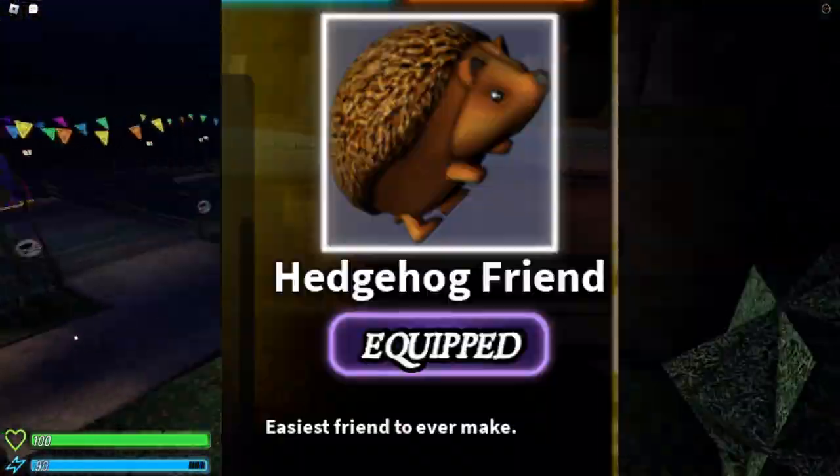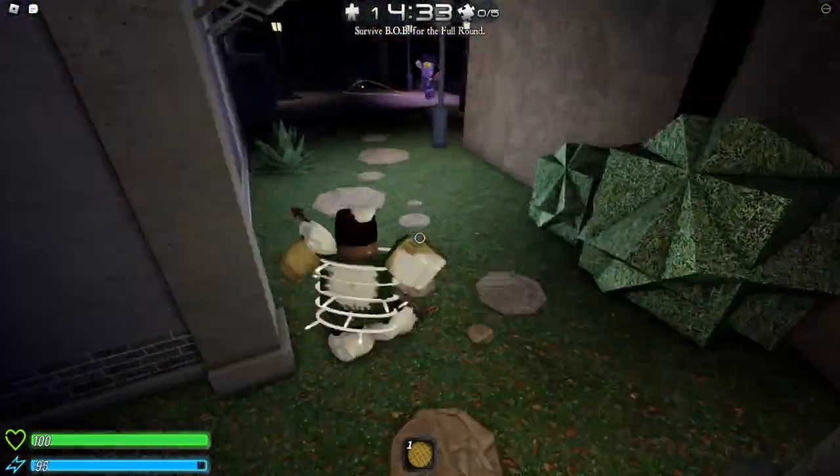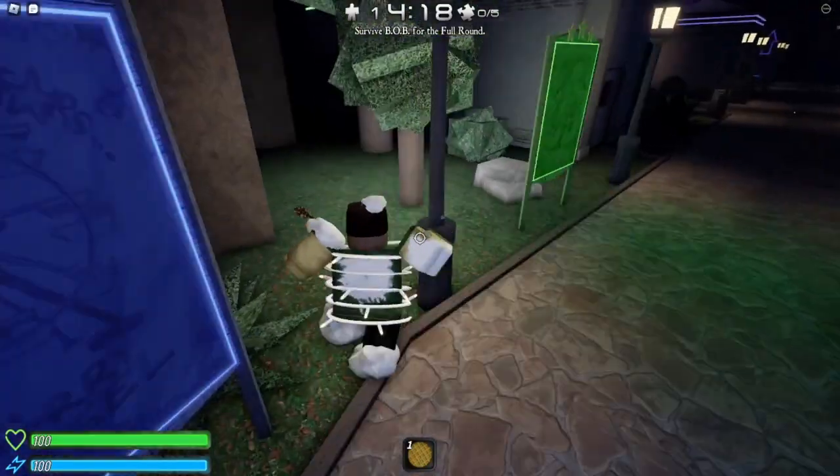Today, I want to show you guys how to get the Hedgehog Friend gear. This is a mythical gear, and pretty much what I'm going to do is vote for the Starlight Carnival map and just look around.